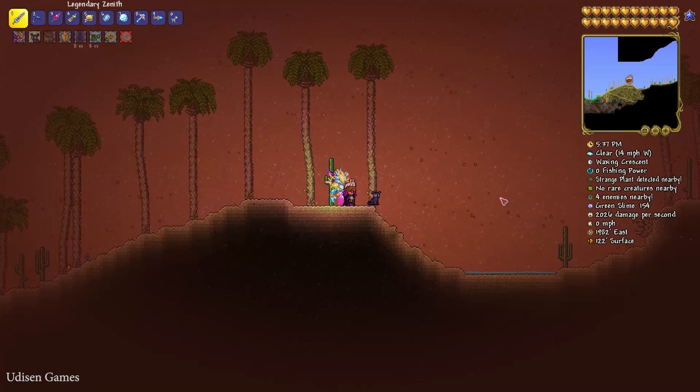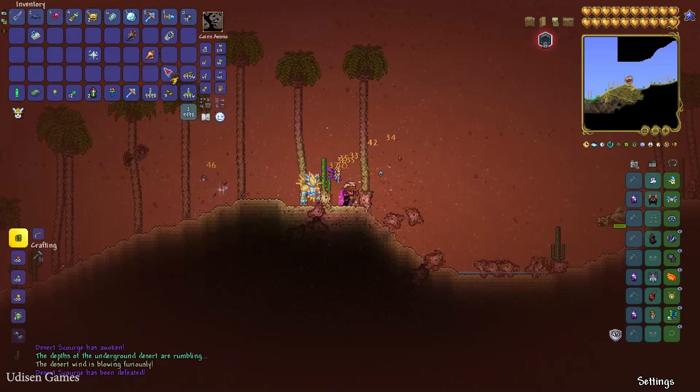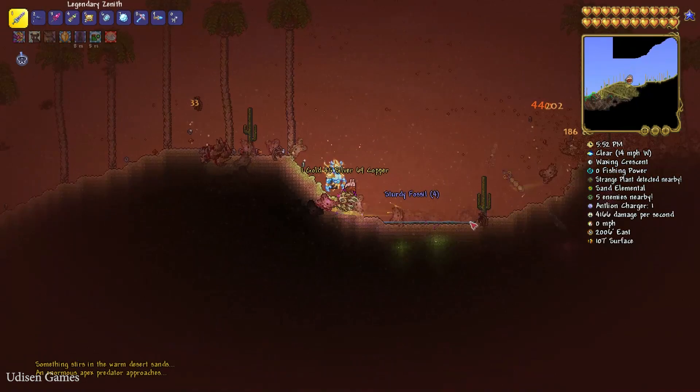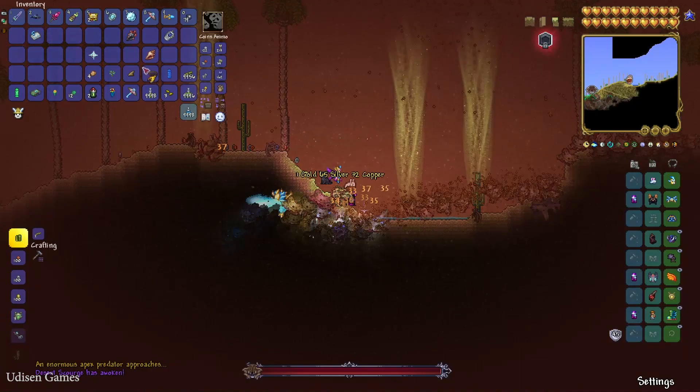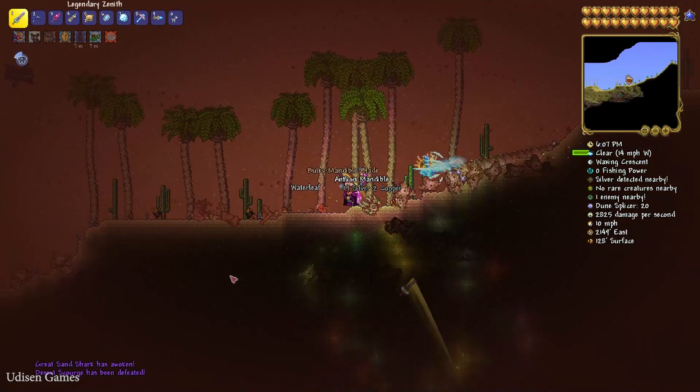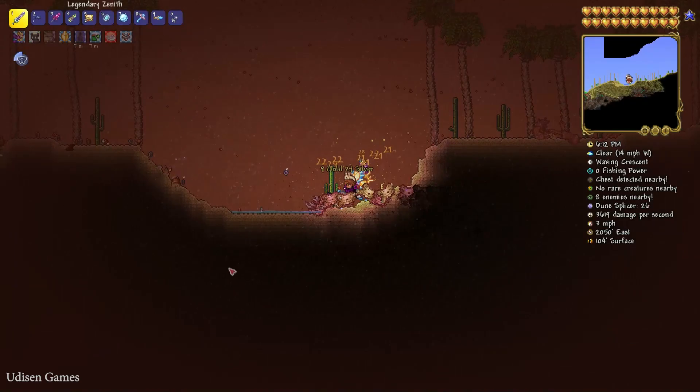Go into the desert in your world. Find the desert biome. Here, simply summon and kill the Desert Scourge. I believe my summon already killed this guy — try again. Yes, I can see it in the chat: the Desert Scourge is dying.